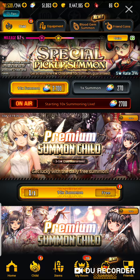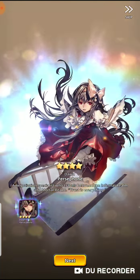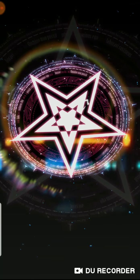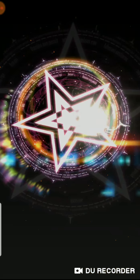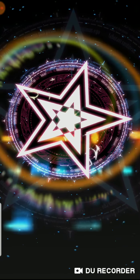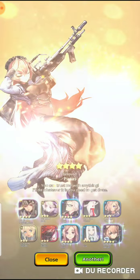Let's do this 10-time summon free. Maybe I'll get Olga right now — that would be sweet. Starting out with a 4-star Persephone, then Janna. A 5-star — Toth. We got Chaser, Goga, Suit, Ku-Sith, Tiamat, and another 5-star right here — Isis. That's a lot of 4-stars for a summon, and I'm not going to complain for a free summon.